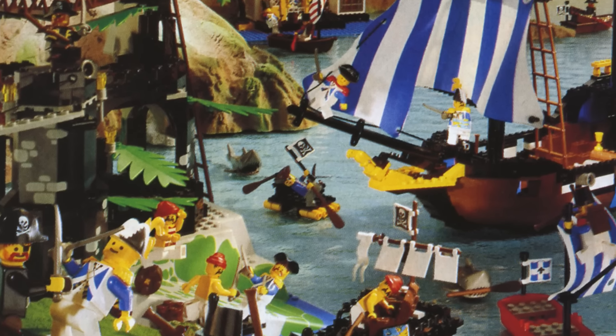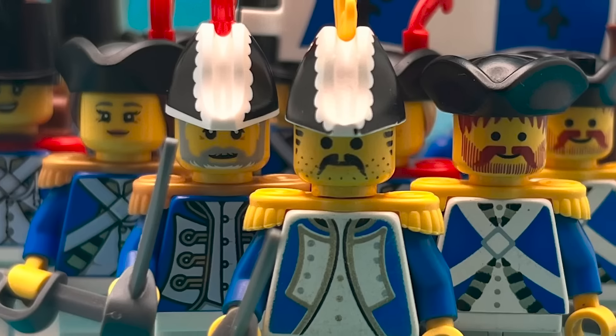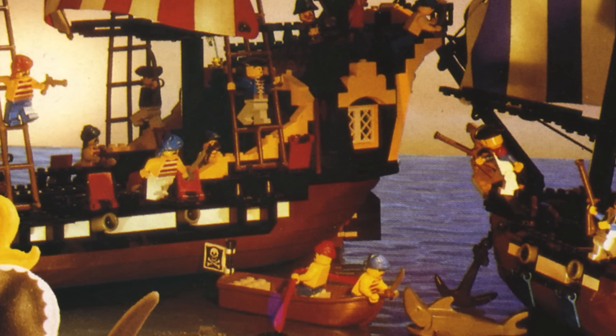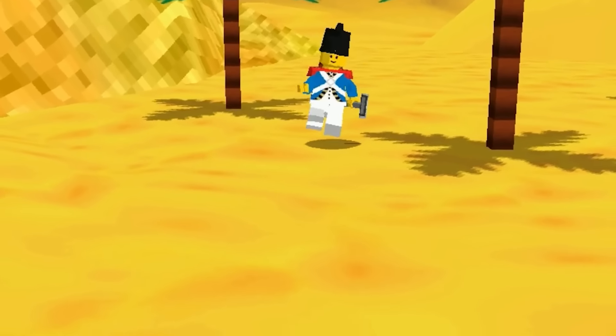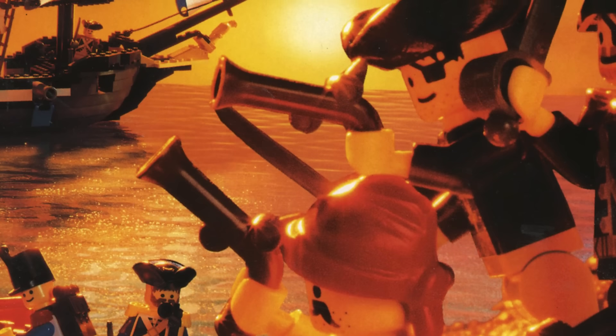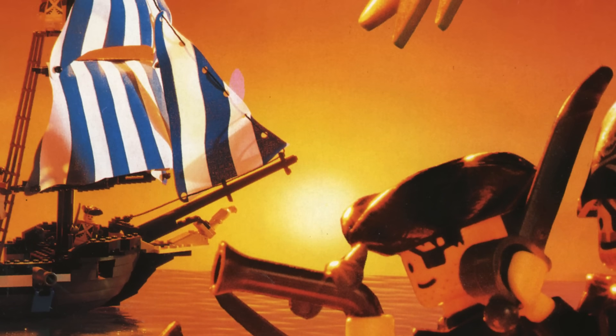No matter where the pirates went, the Bluecoats were there to thwart their treasure hunting. While the Imperial Soldiers were definitely a favorite to many, the Bluecoats set the foundation for the world of LEGO Pirates. From their interesting appearances in legacy media to the many sets they were released in, the Bluecoats have earned a place of honor in LEGO Pirates history. I think it's time their ships get an upgrade though — these ships are way too small. Stick around and grab a drink as we tell more stories from the high seas of LEGO Harbormaster.